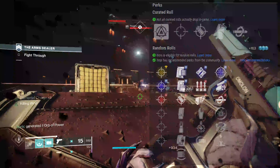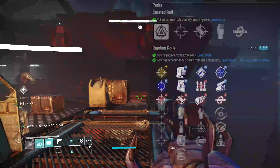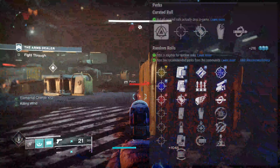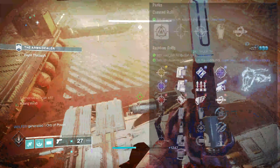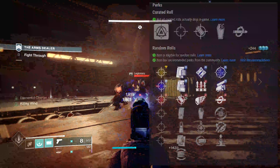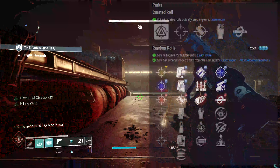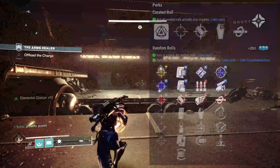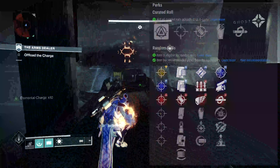I wanted to show the game plan in the back here — bring up the perks and the curated roll. Accurize Rounds, Grave Robber, Kill Clip. You can see I have a couple of the God-tier perks here. Kill Clip certainly would be strong — I will be going for that roll as well. Elemental Capacitor, that bottom one in column 4, I think could have potential, especially with something like an Arc Subclass where it adds plus 40 handling. You really do notice that. I have it on a shotgun and I absolutely love it for Arc Strider.